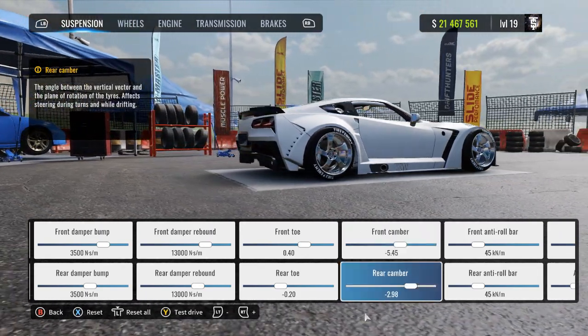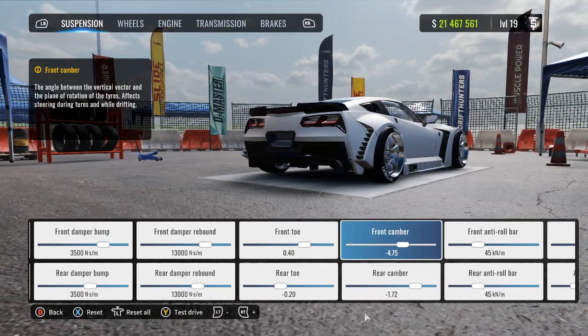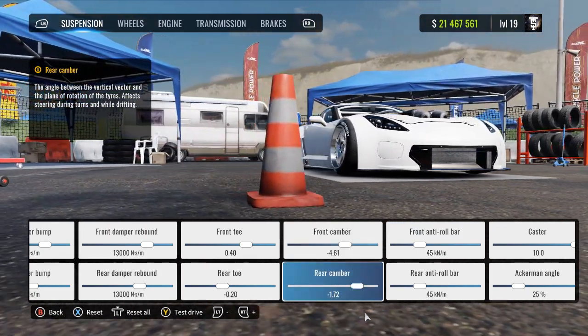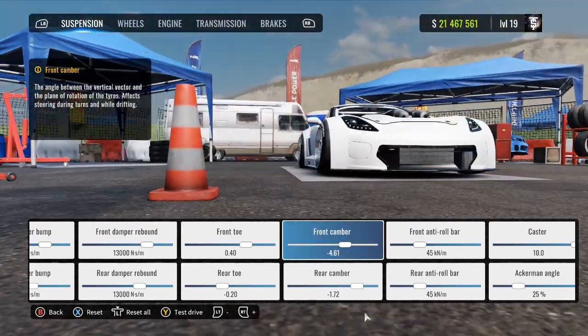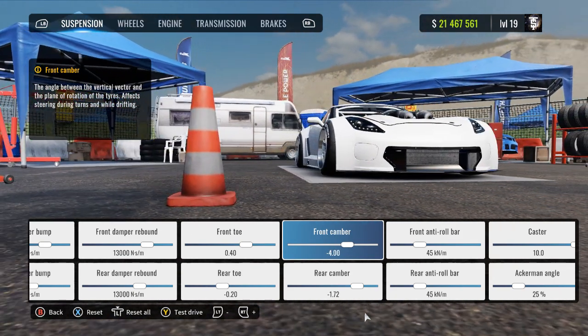Front camber: negative 5.45. Rear camber: negative 2.98 or lower. I'm going to actually make mine a little bit lower because I don't want that much camber. Front and rear anti-roll bar: 45. The reason it adjusted is because we lowered the car so the camber increased. I try to keep between negative 1 and negative 2 for the rear, and for the front it's really just whatever you're comfortable with.